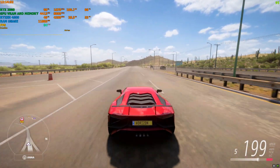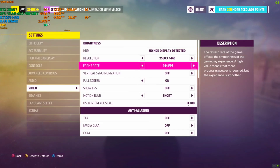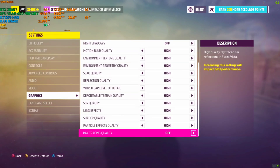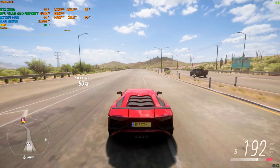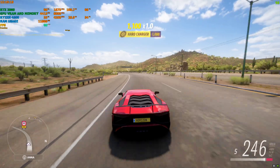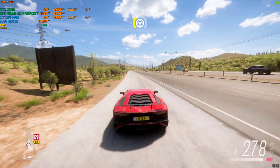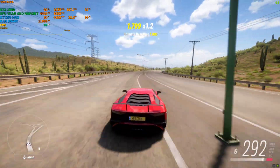Without any mod right now, I'm playing on 1440p and the graphics preset is set to high. I'll set the ray tracing to high quality as well. With everything on high and ray tracing enabled, I'm getting around 90 to 100 FPS on the freeway. If I get to a busier area like cities, it drops to the 80s. Let's begin the mod.